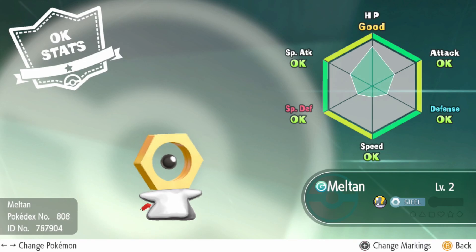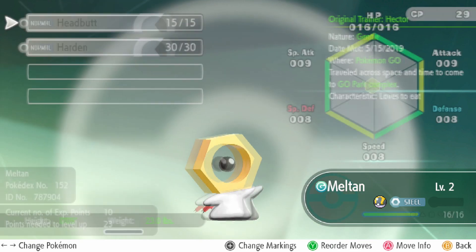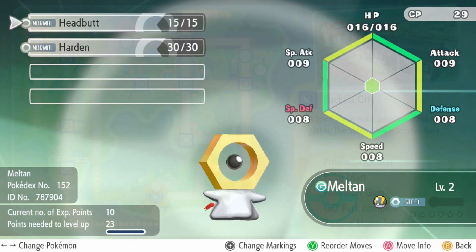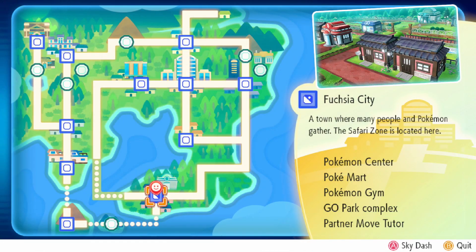When this game first came out, everybody was like, oh, to get Meltan you have to do all these crazy challenges and everything in Pokemon Go and then transfer him over to Pokemon Let's Go Pikachu and Let's Go Eevee using the Bluetooth functions.